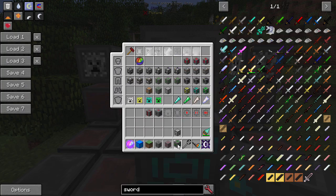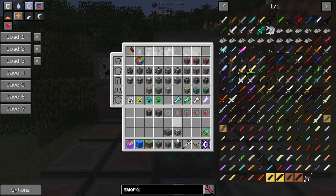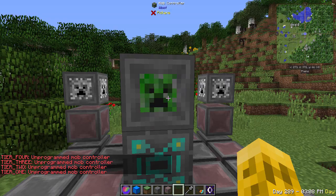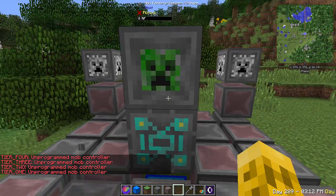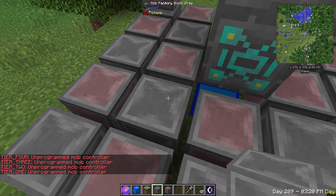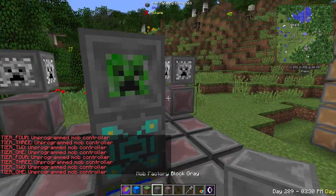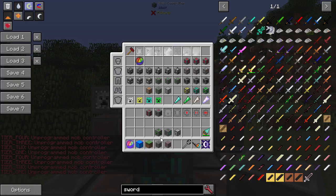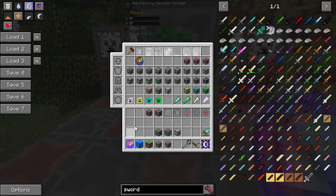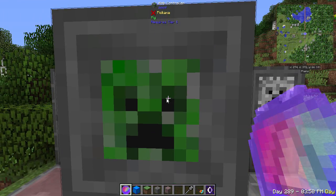The last one is our actual mob controller — this controls what mob the thing will spawn. We put that on top and right-click it to form the multiblock. This is saying 'unprogrammed mob controller.' We control which mob spawns by using the mob prism — right-click on the controller. We're going to use the pig prism here. Now this mob controller, if you look at WAYLA, is now a pig type and requires tier 1, which matches what was on our prism.